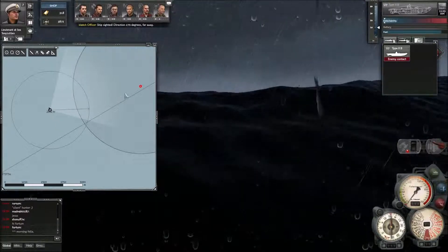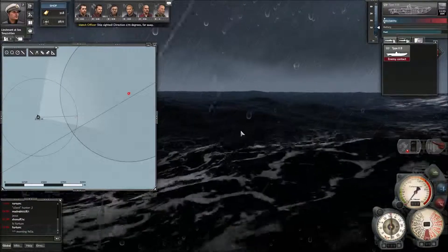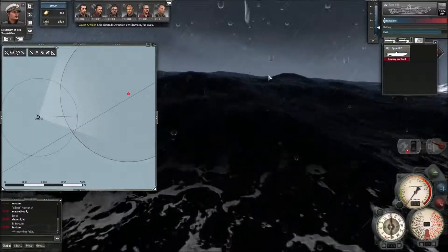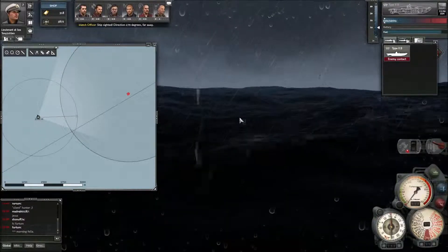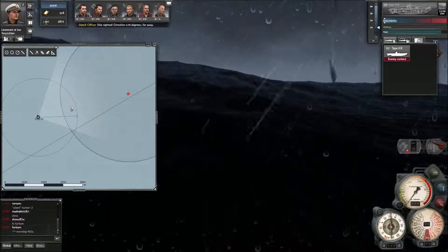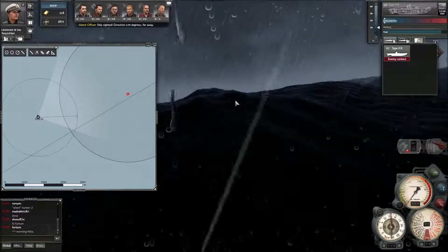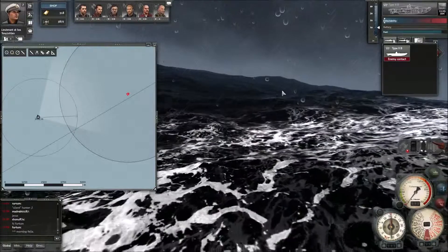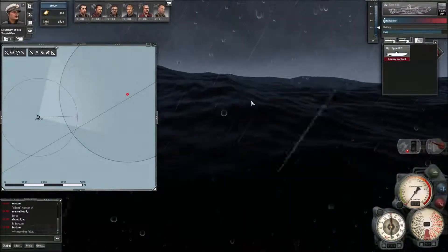Now our prey is coming down here. You can just about see the smoke stack on the horizon. If it had been a clear sunny day and the sea pretty flat, our viewing distance would probably be a bit further - they'd be able to see us by now, and we'd see them earlier too.